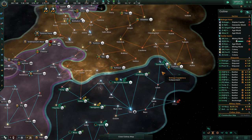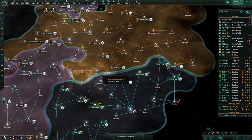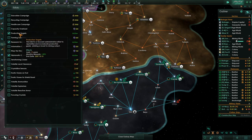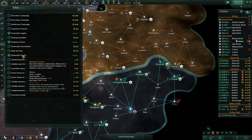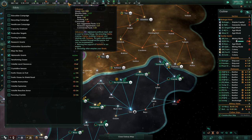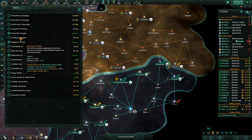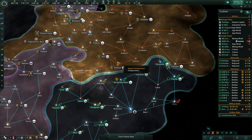As my influence starts to get near max — because we put a bunch of edicts up. We activated research grants, production targets, and diplomatic grants to spend influence last time because it was getting near max. I want to keep that happening. We'll keep those three going, but then we're going to have to start spending some influence to claim systems.